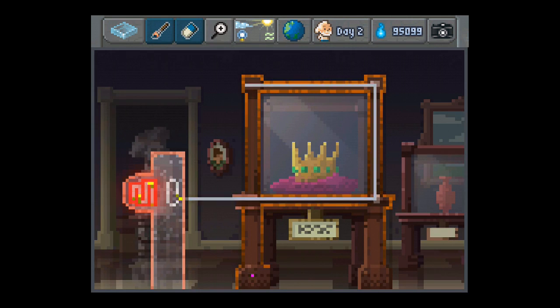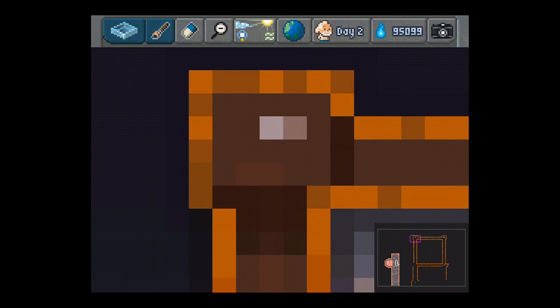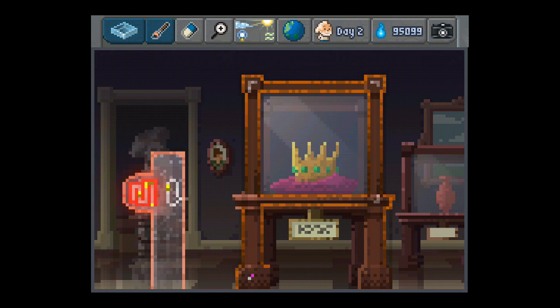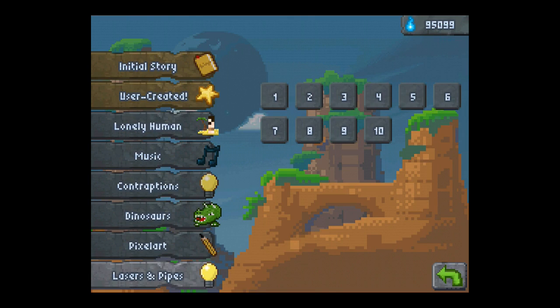There you go — I can correct it. Let's check. Yeah, okay, cool — you got it. The last one. And yes, here we're protecting the crown. I should solve the level. We'll also be able to play with pipes and pumps.